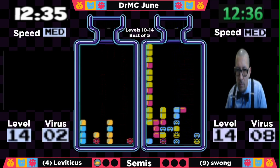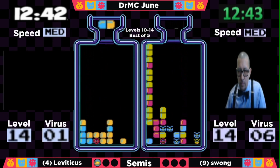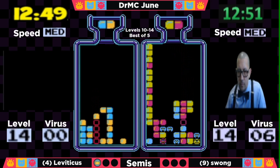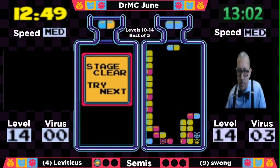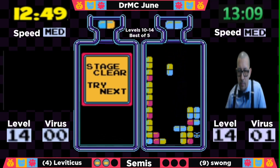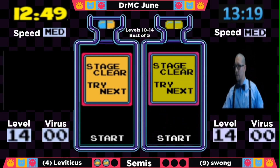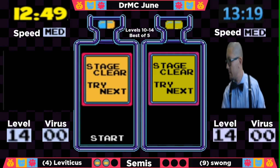Swong has been struggling to open up the right side, giving Leviticus the chance to shorten the advantage — at one point almost 6 viruses. The deficit is cut down to about 8. Leviticus has a great chance to catch up, but he's got a lot of blues on top and is getting into a red run — not what you want when you need blue pieces. That's giving Swong a chance to clear pieces, down to 18, lead increased back to 10. Leviticus finally getting the blues he needed to open up that right side. The advantage for Swong is only about 2 viruses now, and Leviticus has chances for a lot of doubles.